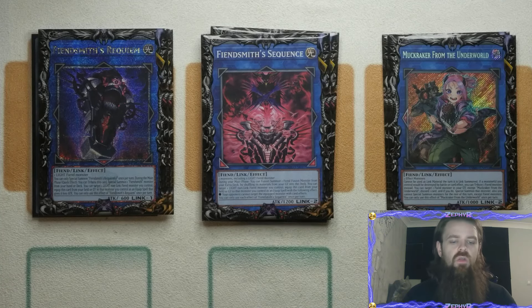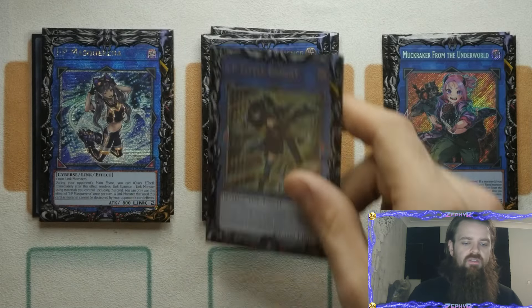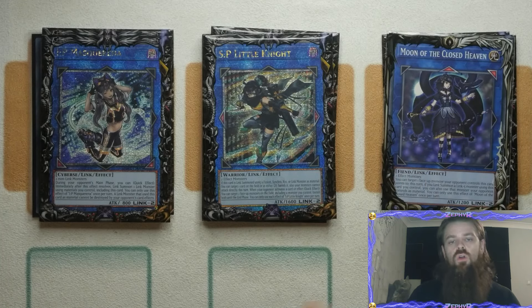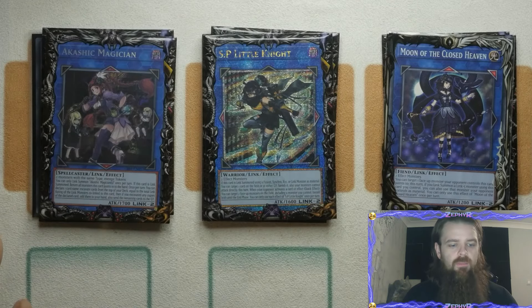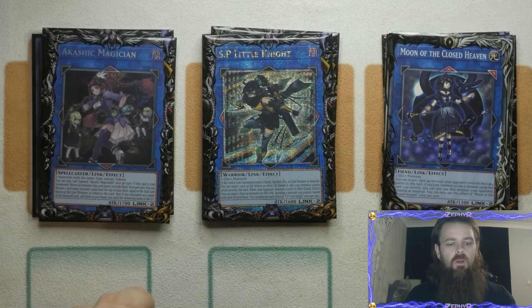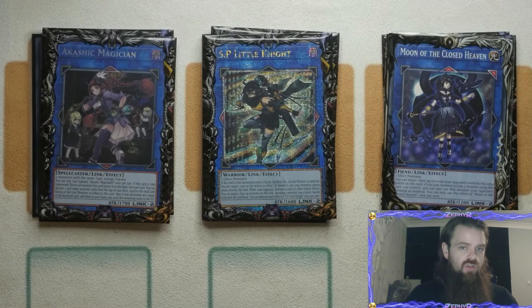And just as a little bit of a preview, I have brought back the Zalantis lock, which I'll explain when I get to Zalantis. Of course you've got your IP Masquerina into SP Little Knight. You play Moon of the Closed Heavens just as the bridge to get you into your Fiendsmith engine if you don't see any of the Fiendsmith engine while working through your Dark World plays. We've got the one Akashic Magician — what I like about this is it allows you to bounce. It's two monsters with the same type, which is very easy because you've got your Fiendsmiths which are fiends but lights, and then your Dark Worlds which are dark fiends. You've got loads of different ways to make Akashic Magician and the best thing is you get to bounce the Cerule you give your opponent so you can use it again, and you can also bounce a Danger back to your hand — another way to discard that Cerule.